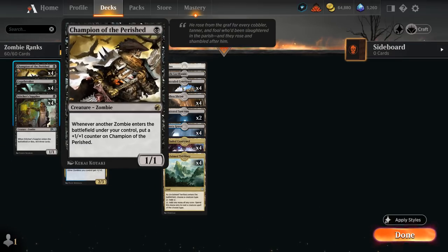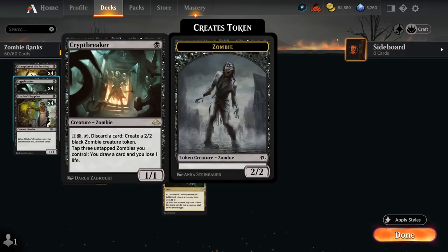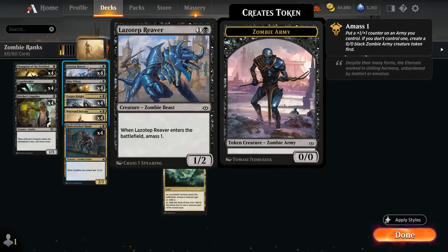Some of our key Zombies include Champion of the Perished, which picks up +1/+1 counters whenever a zombie enters the battlefield under our control — that can very quickly get out of hand, especially with zombie token makers like Lazotep Reaver. We also have Cryptbreaker as the main card draw engine: tap three untapped Zombies to draw a card at the cost of one life.